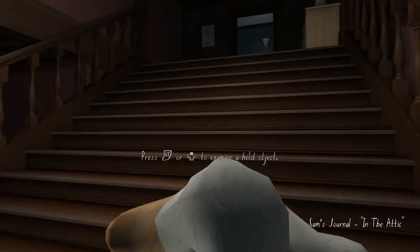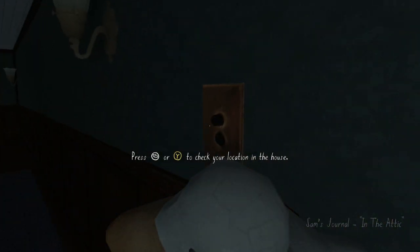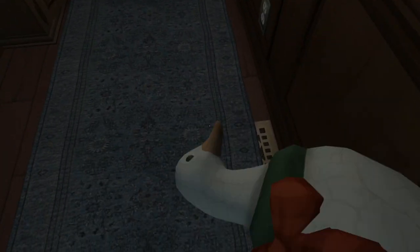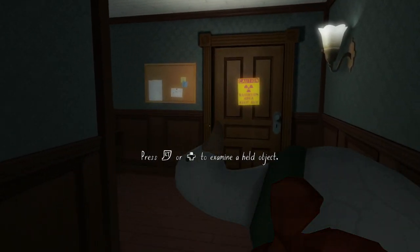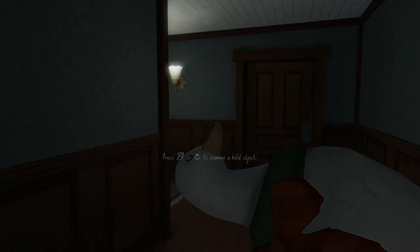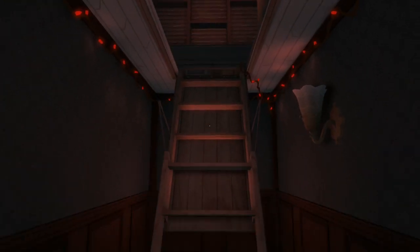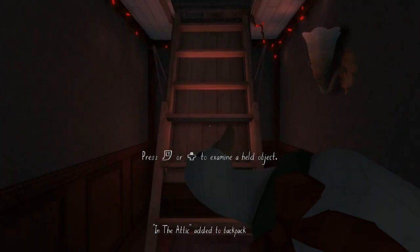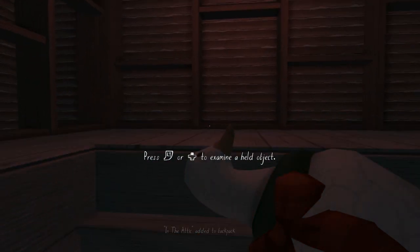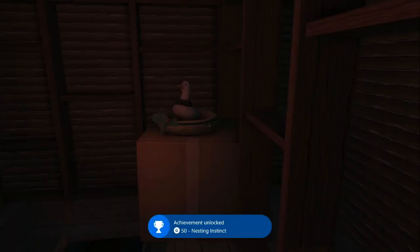Now we need to make our way to the attic itself. I'll be turning on some lights and doing a few extra things just to make sure you guys know exactly what's going on and aren't left in the dark. Once you make your way upstairs through the hallways, follow them to the very end where you'll see the red lights. Put the duck down and open up the hatch to make your way up to the attic. Once you're up there, get to the very top and turn to the left — you'll find a small nest. Place the Christmas duck right in the nest and that will grab you the Nesting Instinct achievement.